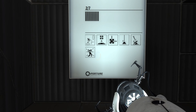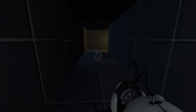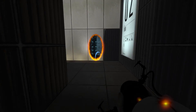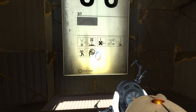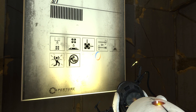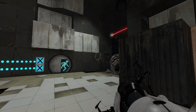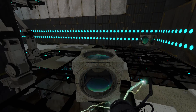Falling through portals, acid, buttons, cubes on buttons, redirection cubes, laser receptacles, aerial faith plates — okay, whoa! Yeah, explosions, not something you want to see. This is getting decayed, holy crap — dropping cubes, lasers through portals, laser receptacles, acid. Yeah, this is starting to look like the earlier chambers in Portal 2, and these cubes are looking beat up.